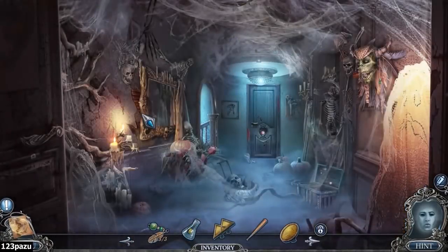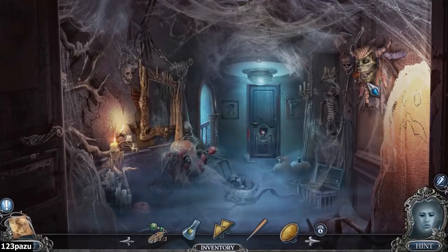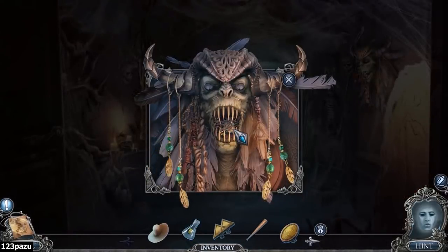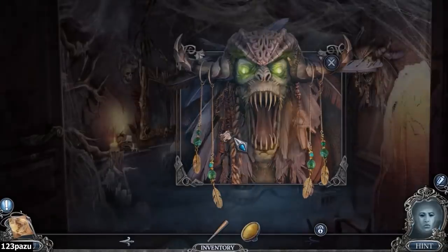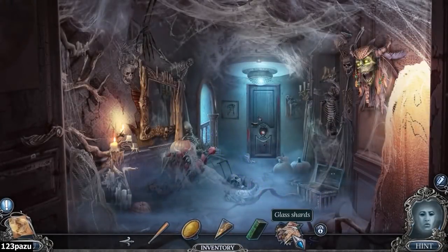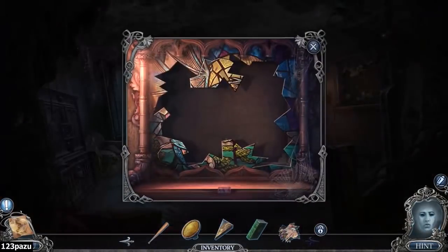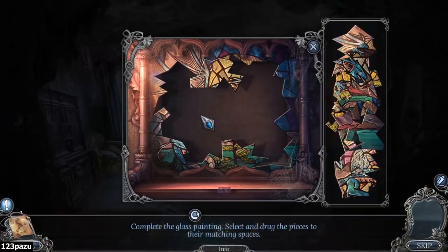Magic trinket. Let me go back to this monster head here. Looks like a goblin. Got those glass shards? Complete the glass painting so I can drag the pieces to the meshing spacers.